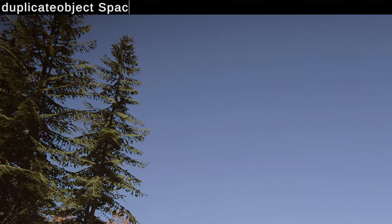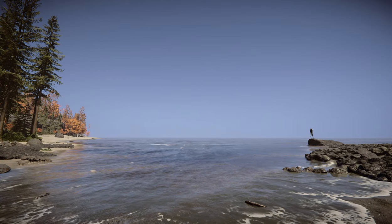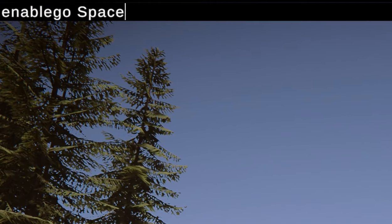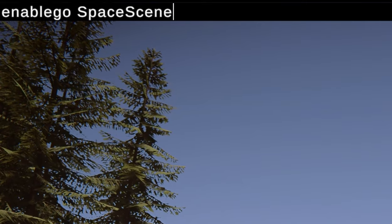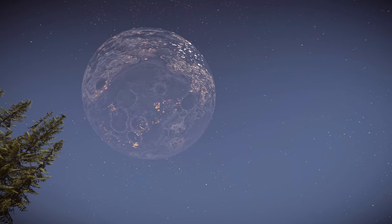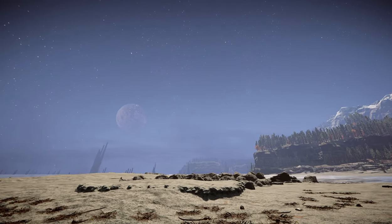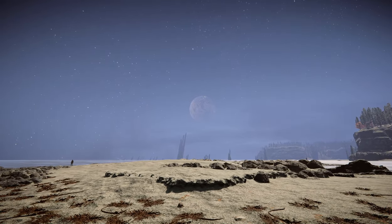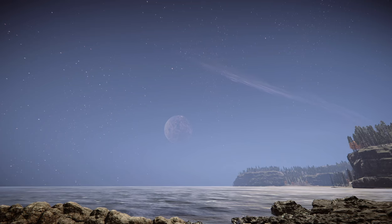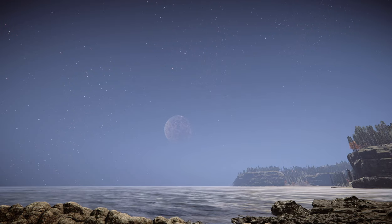Continuing with the duplicate object command, the first step to spawn the space city into the game is duplicate object space scene. You'll notice nothing happens — don't worry. We need to play the duplicated cutscene using the command enable go space scene dupe 0000. Now you see that there's a bunch of stars, planets, weird fog that are visible, and the scene is actually playing out underneath the mountains. We can travel to the cutscene and explore it, as well as make it permanent. In this patch, the night sky doesn't go with it — it used to.